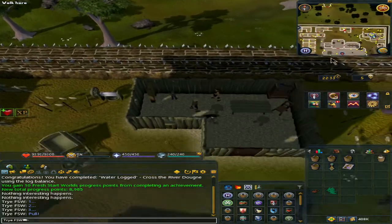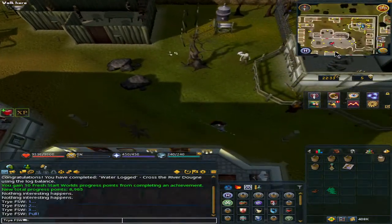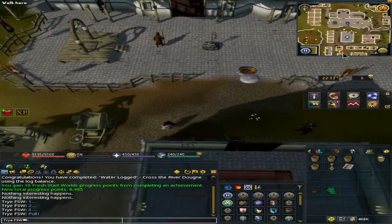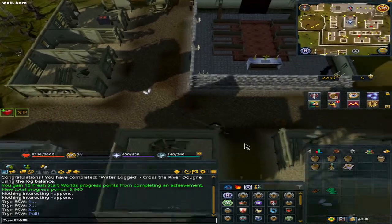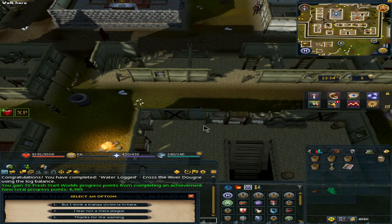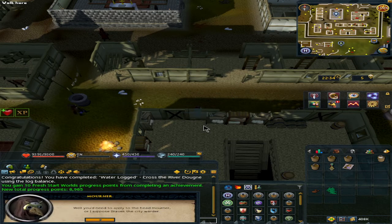Exit the door and go south, then keep going south behind the cathedral. We'll be going to the double-door building with two NPCs. Attempt to open the door and the guard will stop us. Hit option one — 'But I think a kidnapped victim is in here' — then hit option two — 'I want to check anyway.' They say you don't have the clearance.